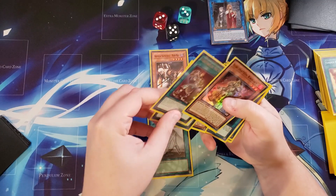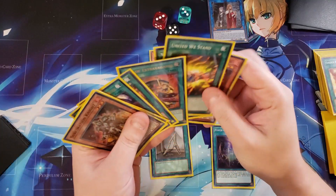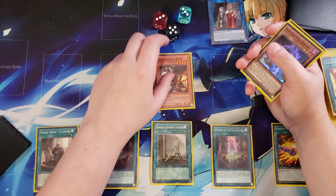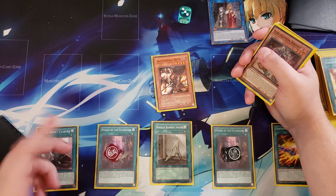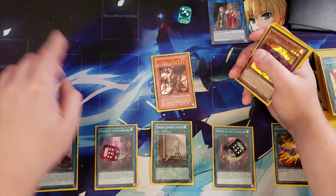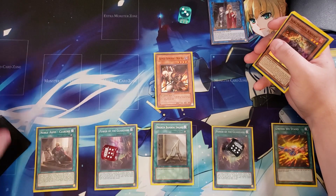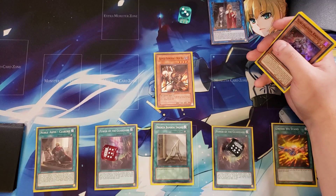We're going to activate Power of the Guardians — always activate multiple Power of the Guardians because it'll boost up 1,000 every time it attacks. Equip United We Stand and don't forget Clarent — pay the 500 so it can attack directly. Every time it attacks directly, it's going to gain 1,000 attack, and it can attack six times because it gets an additional attack from Clarent. It starts at 2,100 for United We Stand plus 6,000 from Power of the Guardians by the final attack, meaning Benkei will be at 8,100 attack by the sixth attack — you're looking at almost 50,000 damage total.